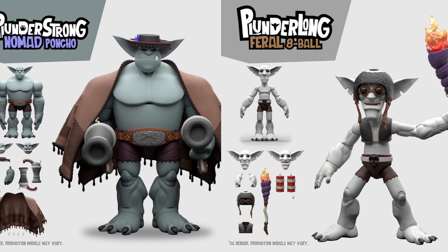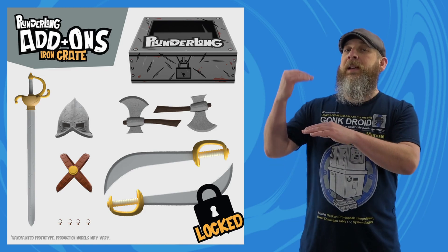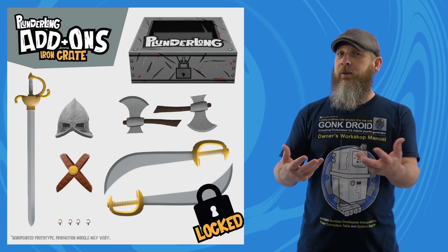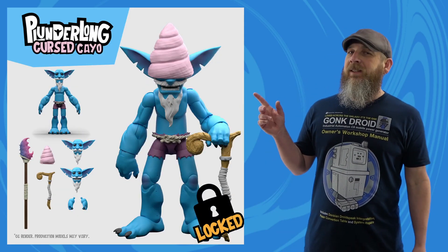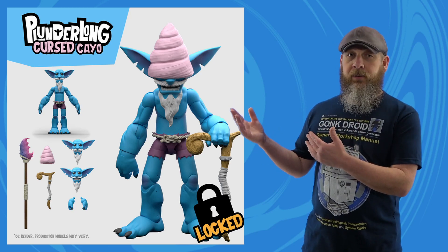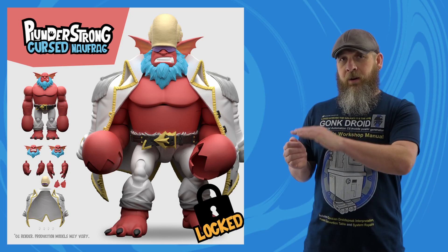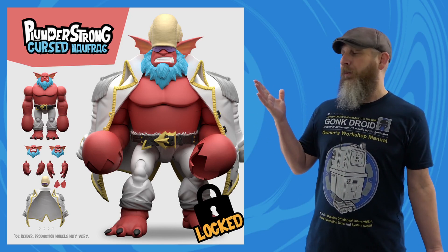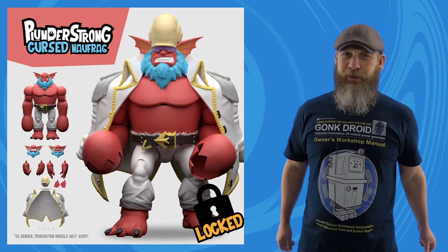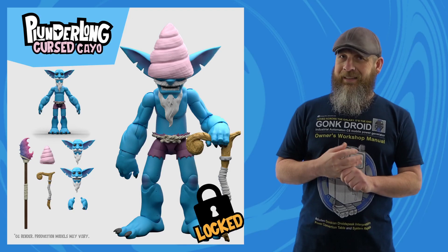Unlocked since last week's update include the Muscle Crate, Nomad Poncho, and Feral Eight Ball. That means we're this close to unlocking the Drenched Typhoon at $200,000. Some tiers got knocked down, revealing pictures of what were only silhouettes last week. The Iron Crate is exactly what we expected — just weapons to arm your Plunderlings. Cursed Kyo is at $260,000, and I'm sorry Swash, this is my new favorite Plunder Long. There's also Cursed Naufrag, and this takes the Plunder Strong to a whole new level. They also updated the big stretch goal graphic with silhouettes for Tinkers, Fawns, and Shaman — it's the last push.